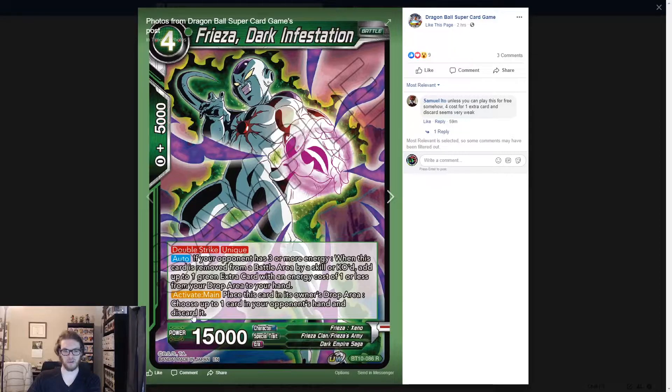Activate main: place the card in this drop area, choose one of your opponent's cards in their hand and discard it. So you get the effect of Earth Destroying Kamehameha. I'm not a big fan of this card — it's a four drop, 15k double strike, which is just a terrible stat line. It does have double strike, but hopefully there's a way — I believe someone said in the last video there's a way to get Zeno Frieza out, and I'm assuming in the starter deck they'll have some way to get this out early too, because paying four energy for 15k is just not good.